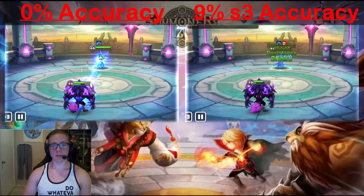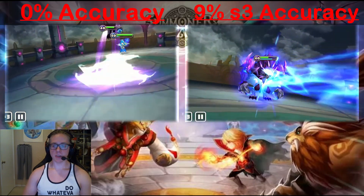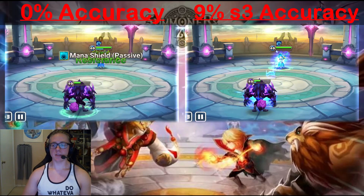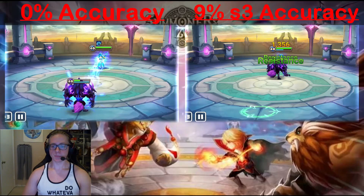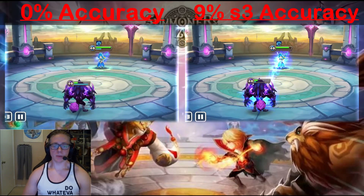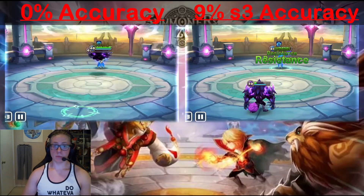Meanwhile, the Joltan with 9% skill 3 accuracy from his Artifacts will have a chance to land the defense break and dot from his passive, but will still never land the skill 1 heal block or skill 2 stun. So accuracy on Artifacts acts just like one would expect at this point — it's simply bonus stats, which is fantastic.